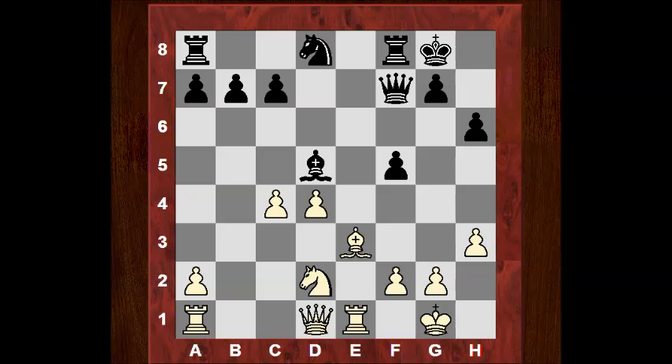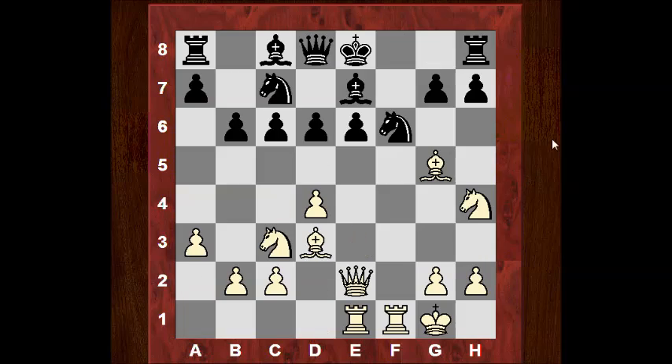So much for the hypermodernists. Rudolf Spielmann now — Frank is white. Black apparently should have just castled here, but instead plays Kd7. Looks as though this might have something going for it, you might think. But a strong move here — Knight f5 was played. You might think what on earth is this? Queen f8 was played in response. Now if takes, then check here.